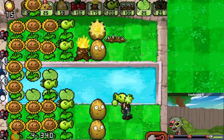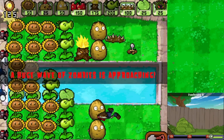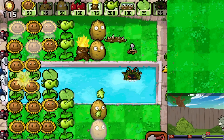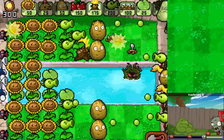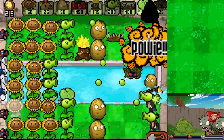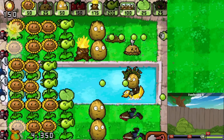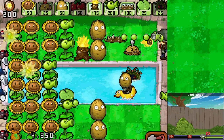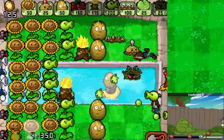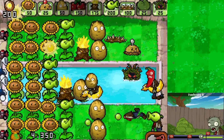Sunflower there, Potato Mine maybe here, and now we're focusing on Torchwoods. Maybe a few more Walnuts. Tangle Kelp right there, and then we'll get the Repeater this way. The Squash zombie is showing up - let's go ahead and Cherry Bomb that. A little worried about the Walnut zombie too - that might take a lot more damage. Whoa, the Gatling Pea is coming in - I was not prepared for that! Luckily the Walnut is there protecting, but I want to get a Torchwood and Walnut in place.